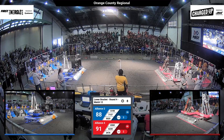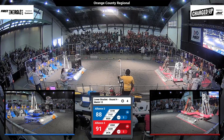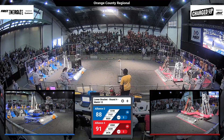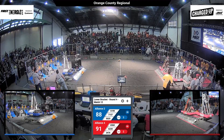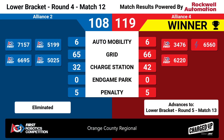Can 71-57 get themselves moving to get a third robot on Blue? In 3, 2, 1 — as time expires on the match. Taking this match with a score of 119 to the Blue Alliance's 108, the Red Alliance — your number four seed — will be advancing to the final lower bracket match.